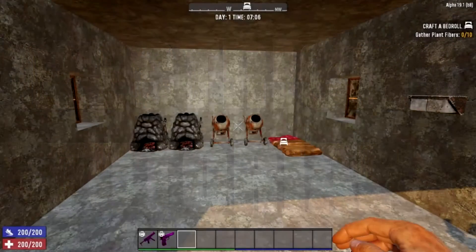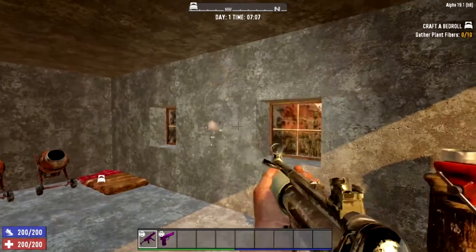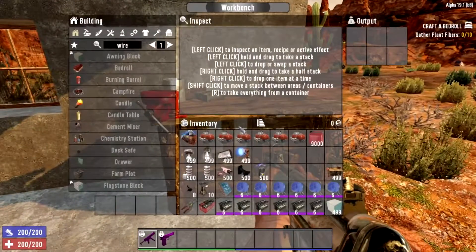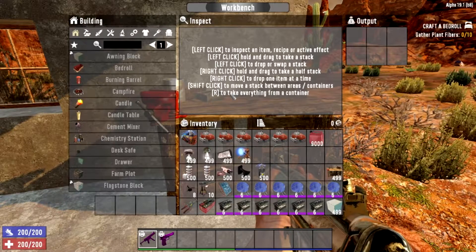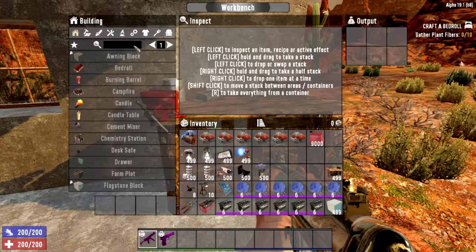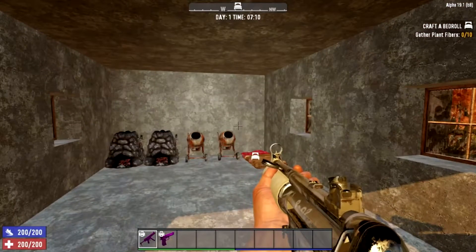To start off, if you are making any electrical items you will be needing a workbench, because you cannot craft this stuff in your inventory. The workbench is the most important thing, so you're going to have to have one of those if you are making all this stuff.